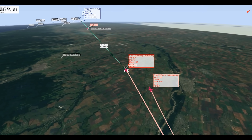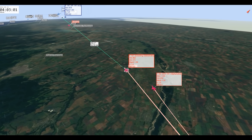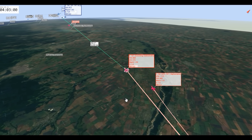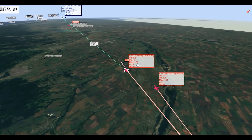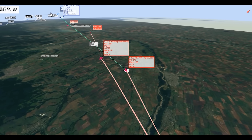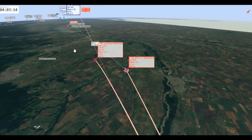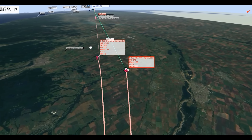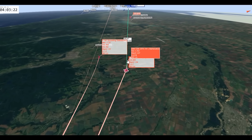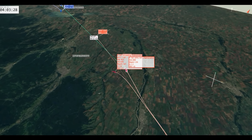Here comes the first missile launch — I fire at AC3 at 55 miles at Mach 1.5. Alpha Gator is going to fire on his bandit at Mach 1.53, so he's a little bit faster than me, also at around 55 miles. There's his Fox 3. Now the two of us begin our left offset.